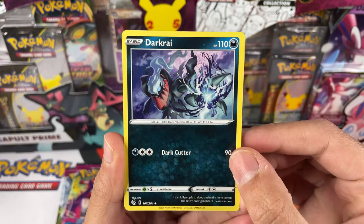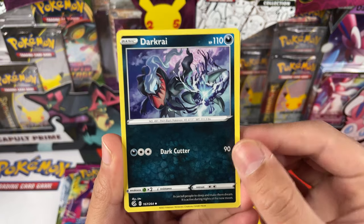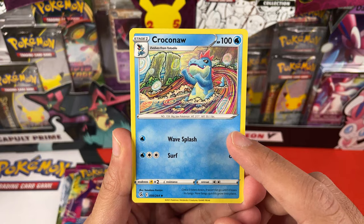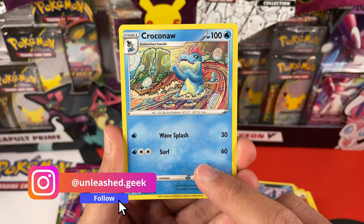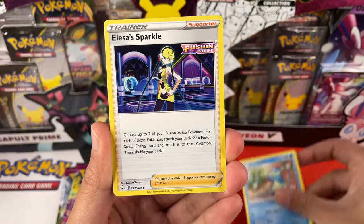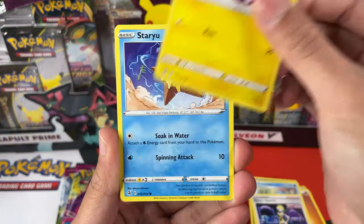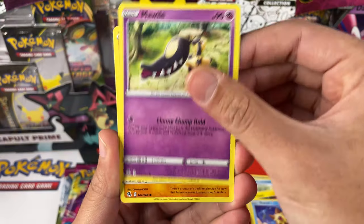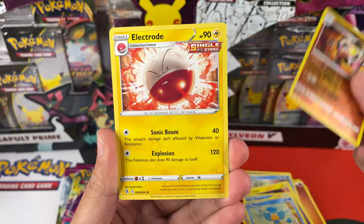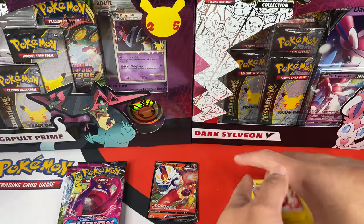This is the first time for me seeing this Darkrai — I like the artwork of this one. And I mentioned this on my Instagram account, by the way — Unleashit.Geek. I love this Croconaw artwork, it looks amazing. So we have an Elsa, Toxel, Steelix, Whirlipede, Makuhita, Pancham, Golem, and an Electrode Non-Holo. And we have only two packs left.